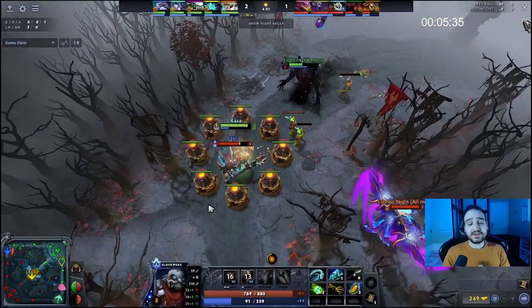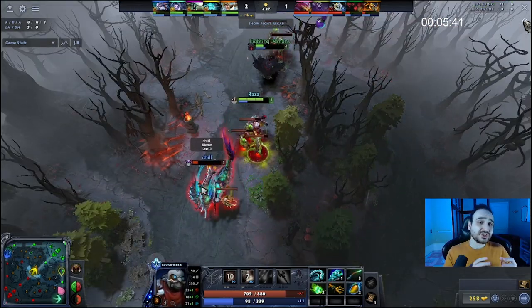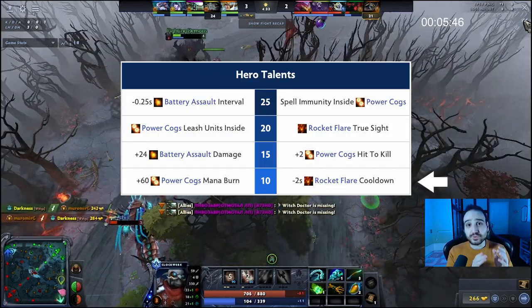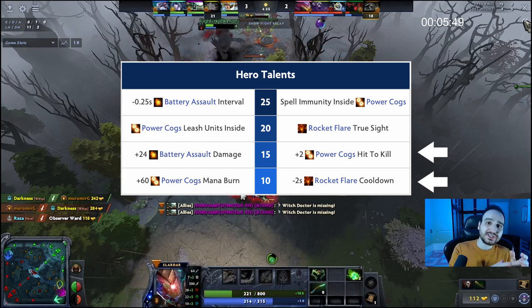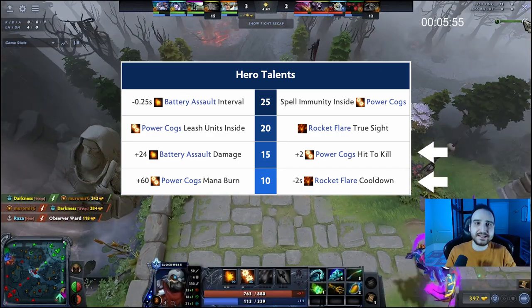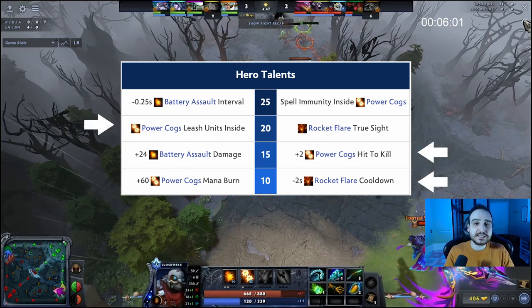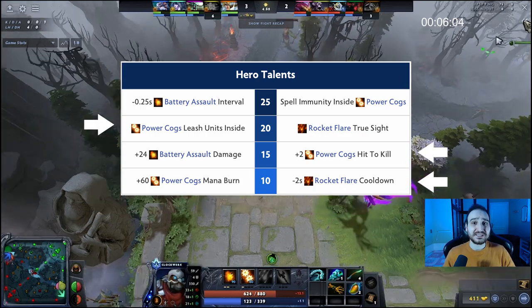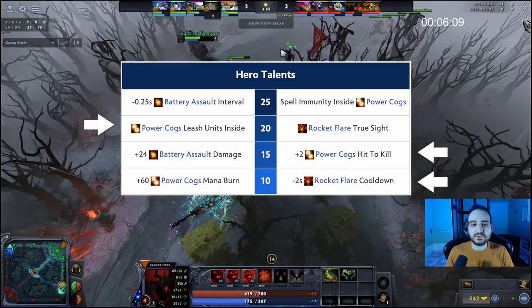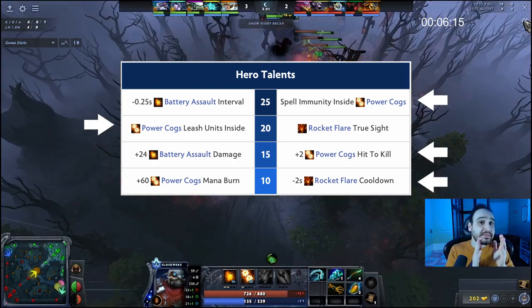After that, at level 3 I would advise going for Battery Assault, then get level 4 on Rocket, then max Battery Assault, then Rocket. Get Rocket at level 10 — don't get the Talent — then max Cogs. Talent-wise, get Rocket at level 11, then Cogs at level 15. Of course, you can go the level 15 Battery Assault talent if you feel you can get more kills with the damage, like versus Bloodseeker. Level 20, go for Cogs Lyses — even though Rocket Reveal has potential especially with Aghanim's, I think Cogs Lyses is just too powerful. Level 25 I would go for Cogs, but you can also go for Battery Assault — it's up to you.